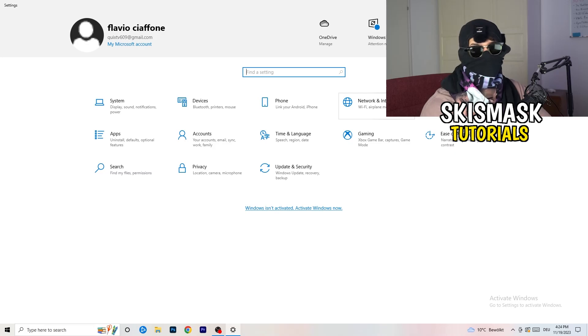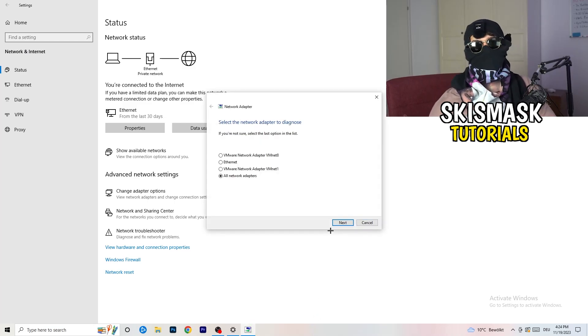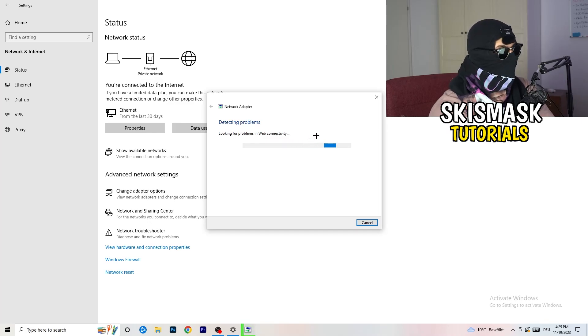In Settings, click on 'Network and Internet.' There are a lot of things you can do here. The first thing I want you to do is click on 'Network Troubleshooter.' Windows will detect any network-related problems on your PC. Select 'All Network Adapters' — Windows will search for issues and attempt to solve them automatically. If yours isn't working correctly, this is a good step to try.